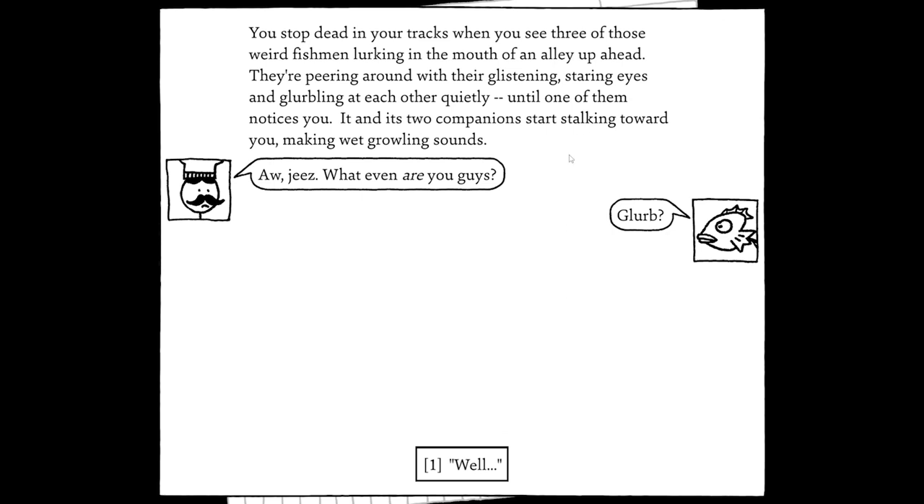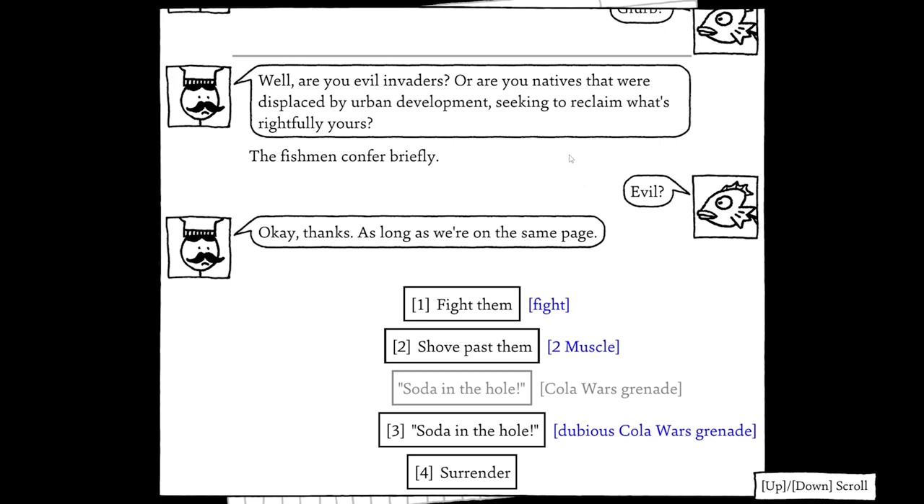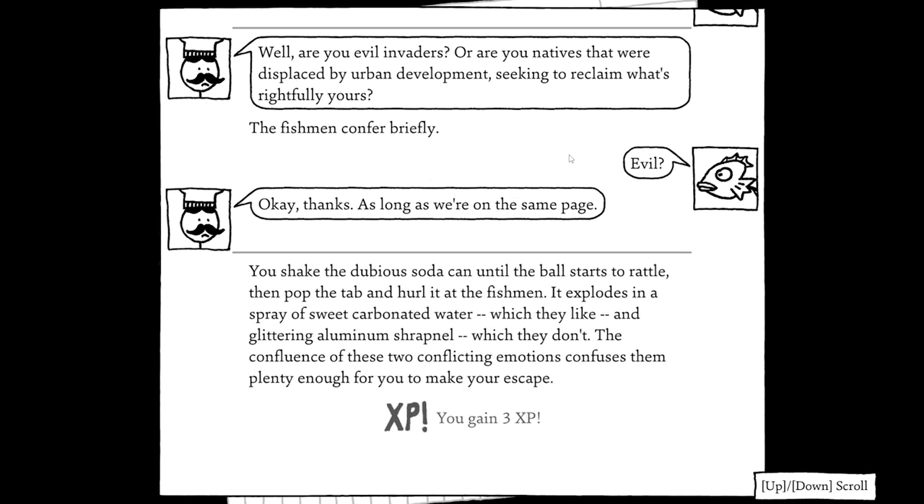On the way we spot three weird fish men lurking in an alley — they start stalking towards us with wet growling sounds. We ask if they're invaders or displaced natives, they confer briefly, and we toss a dubious soda at them: we shake it until the ball rattles, pop the tab, and hurl it. It explodes in sweet carbonated water — which they like — and glittering aluminium shrapnel, which they don't. The conflicting emotions confuse them long enough for us to escape. Phew.